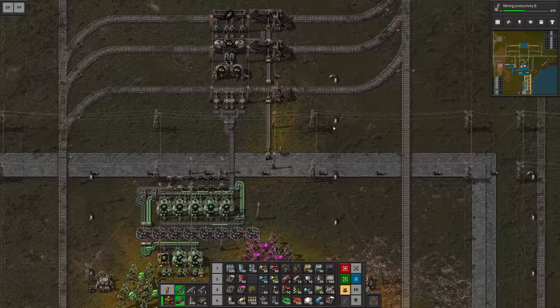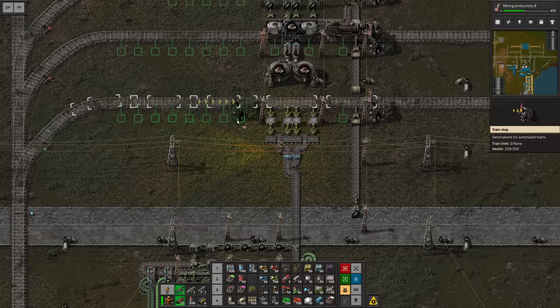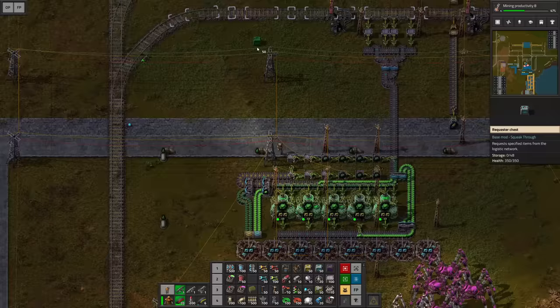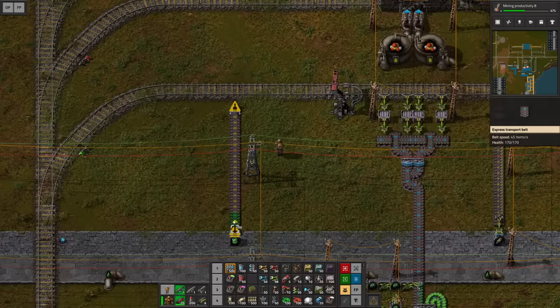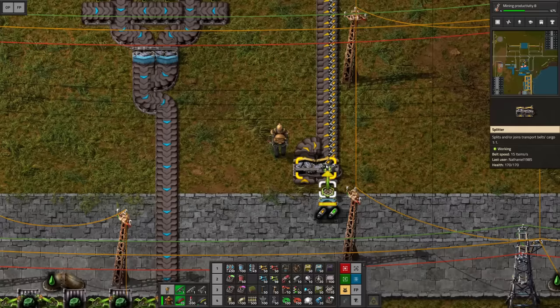That means we now need to take care of the fuel station. We could do it right here because we never have a train in this region for very long, so I could set up another station. Enable train limit of one and name it 'load fuel cell.' We can take a requester chest and request those fuel cells — let's do two stacks. We're gonna export them over here and introduce them into the train. Let's use a blue belt for this — it's gonna land on the right side and fill up the entire belt.